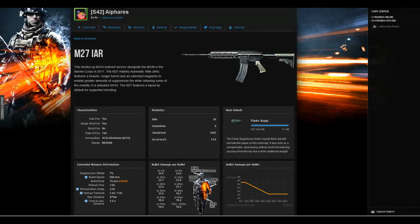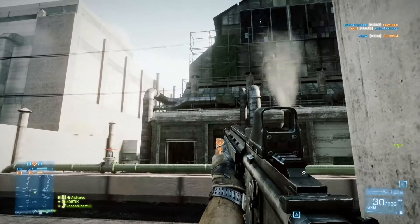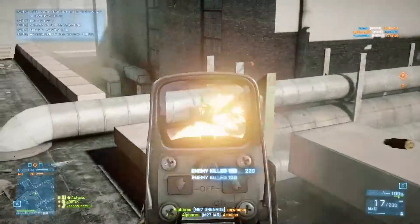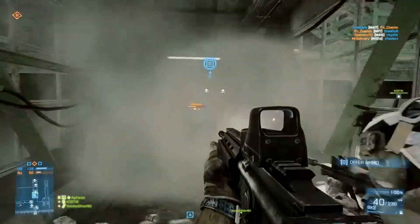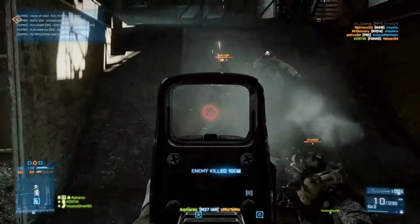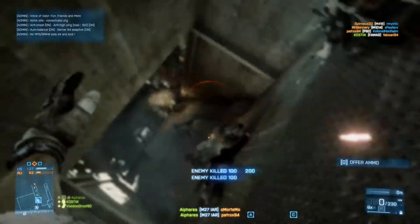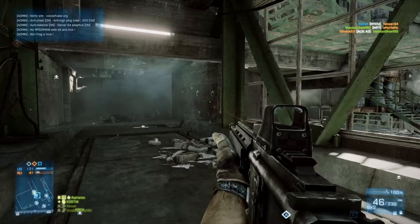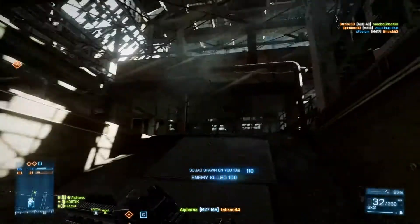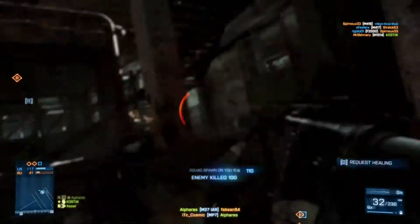Luckily the support class offers weapons that are more like assault weapons. The M27 has a fire rate of 750 rounds per minute, and even bullet speed and damage are very similar to a G36. The only difference is it has a bigger magazine — 45 rounds. It also feels more like an assault weapon than an LMG, although it can't quite shake the LMG feeling completely.